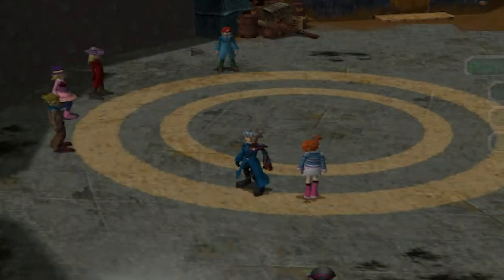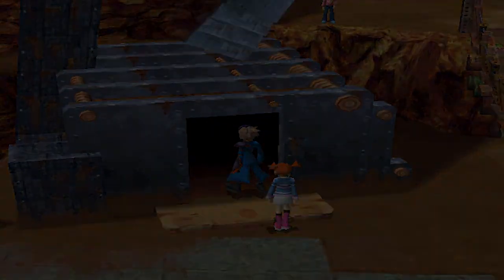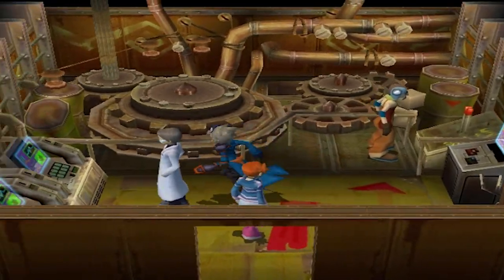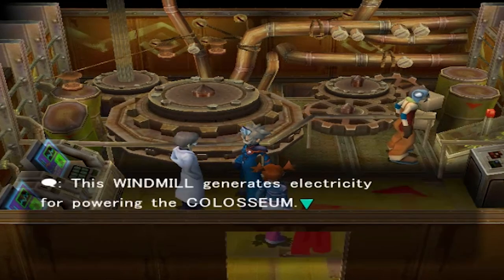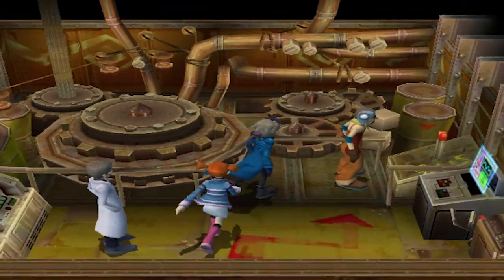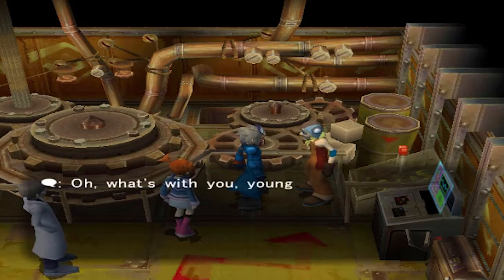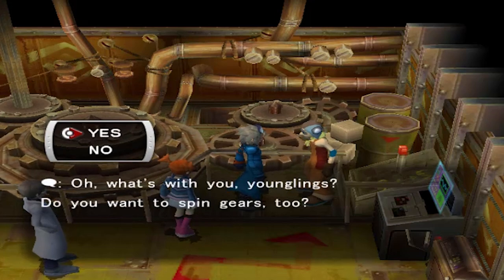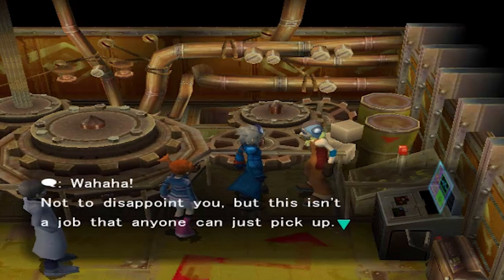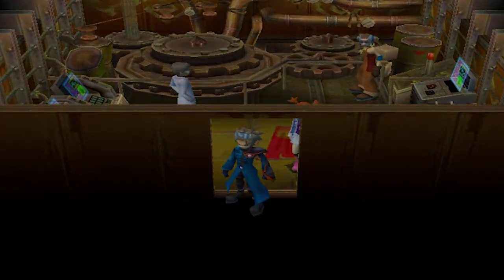I'm going to skip through the houses and then show you guys the actual battles. As you can see, we've got a little lab. Talking to someone there: 'The windmill generates electricity for powering the Colosseum. It may look worse for wear, but it's still going strong in active service.' Another worker says: 'Thirty long years I've spun these gears. Do you want to spin the gears too? This isn't a job for anyone who can just pick up — give it another 20 years, then come back.'